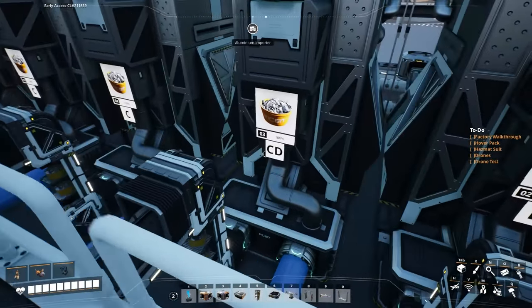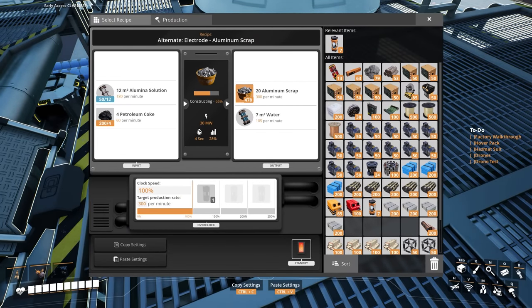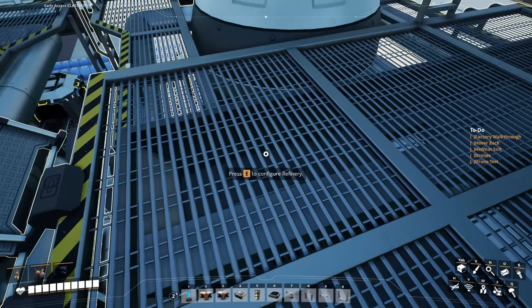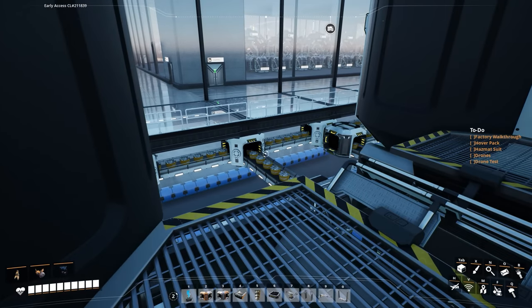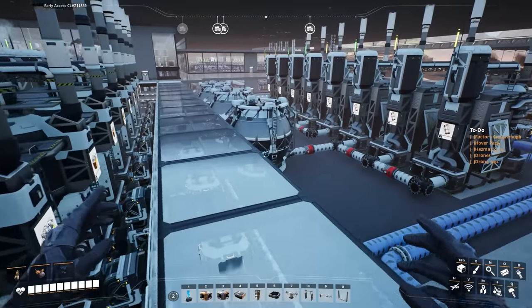We can see which ones feed into which group — this is D group, they share C and D group with that one. If we hop over to one of these machines — this one is powered down because it's backed up with aluminum scrap; it can't churn out as much as it would like. Water is getting dispersed fine. The reason scrap is getting backed up too much here is because some of the foundries are offline.